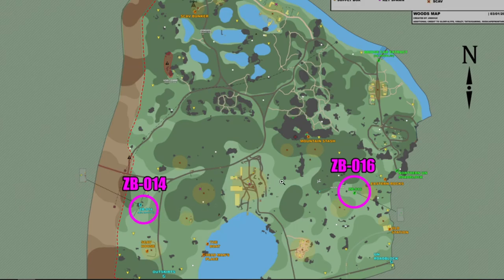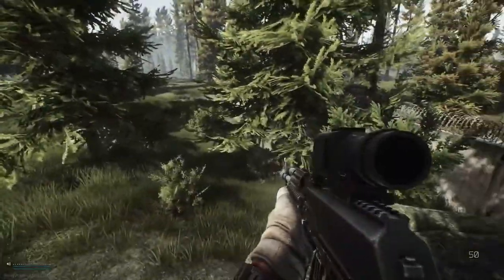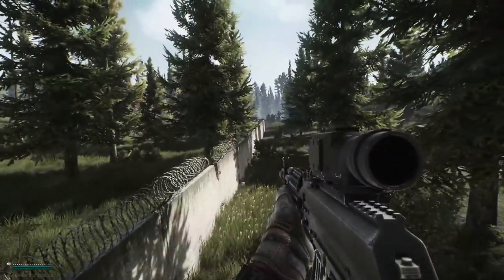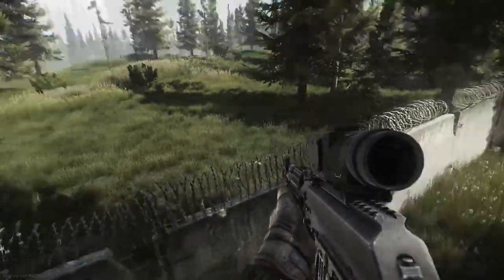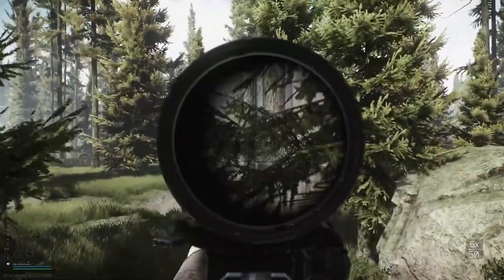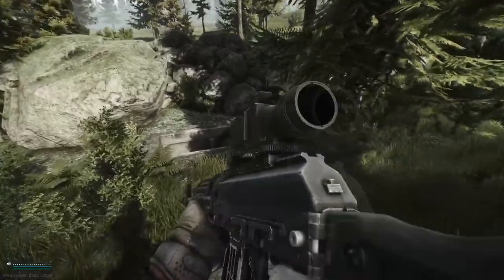They're both underground bunkers, let's go and find them in the game. Here we are in-game. You can see the bunker that we're going down is just in front of us. What I suggest looking for for this particular bunker is the barbed wire wall that used to separate us from the rest of the map, which has been knocked down because they've extended woods. But the wall itself is still here, broken in areas, and I think it's a really good indicator to follow to find ZB14.